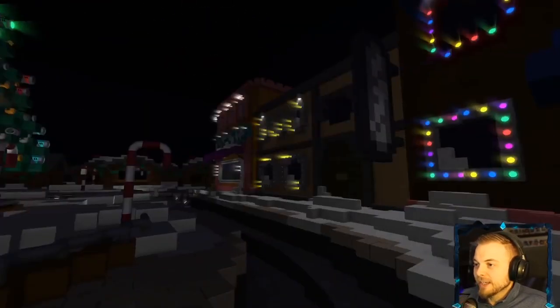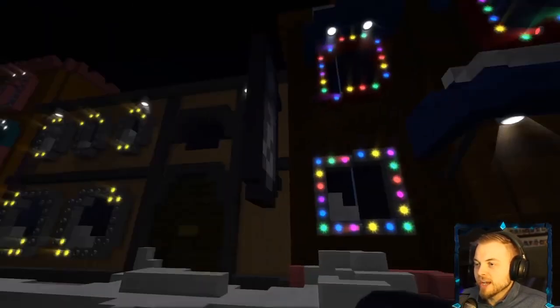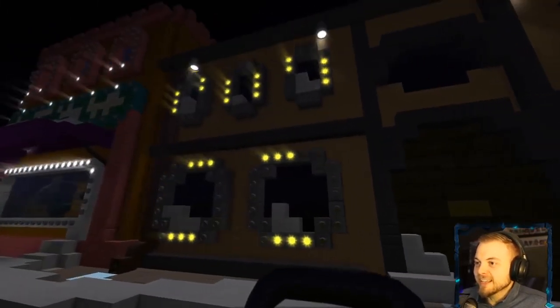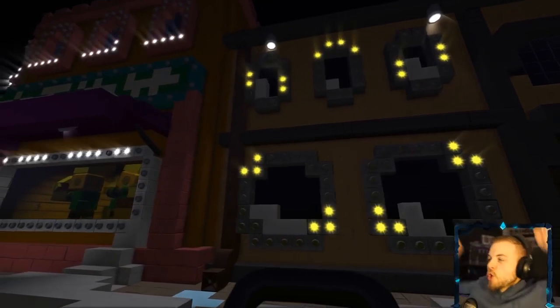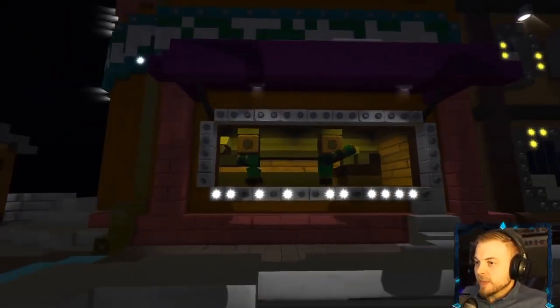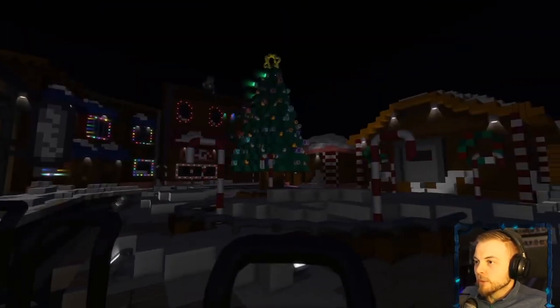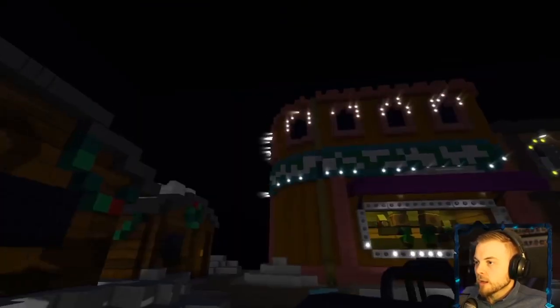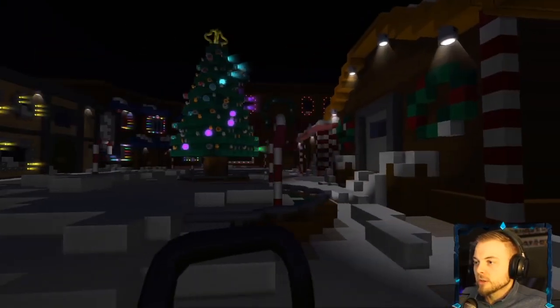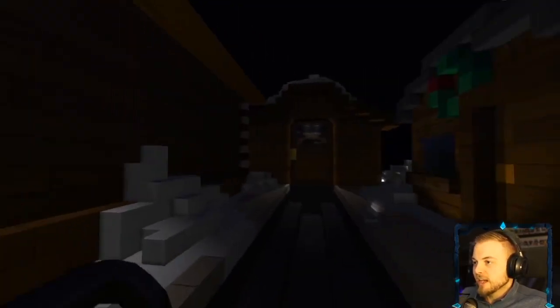Oh my god, there's a train going round — oh this is beautiful! Look, there's a guy putting up lights — oh my goodness, this is like It's a Small World ride, this is great! Candy canes, they're having a mad rave! Oh look, there's the elves inside, they're baking — or doing something. There's so much to see, oh this is magical!